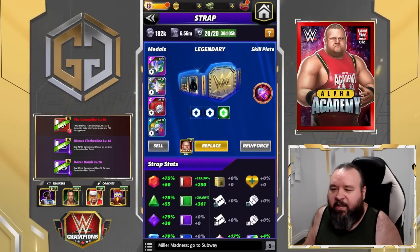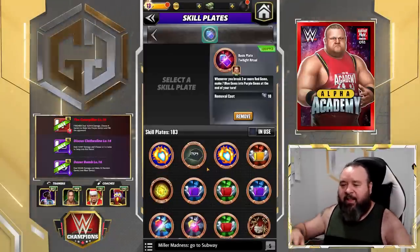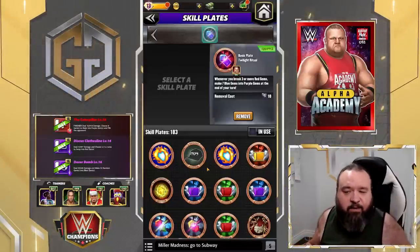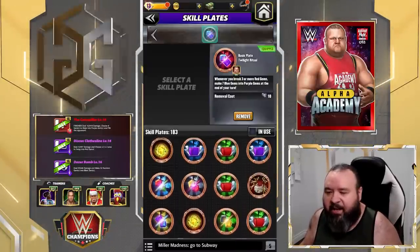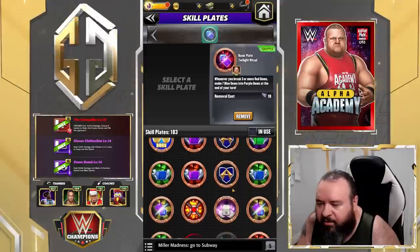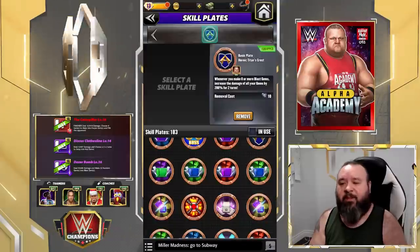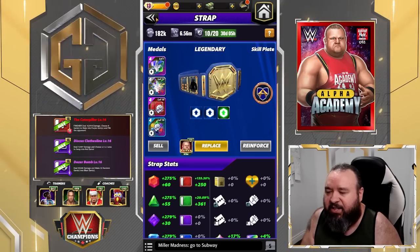For the belt, we put the Twilight Ritual plate there. It's more about having those purple gems pop on the board after breaking the red, which will break a bunch of those blast gems — maybe getting some extra purples after the fact. Actually, we probably should have gone with the Eric Andre plate: whenever you make 8 or more blast gems, increase the damage of all your gems by 200. That makes more sense. If you don't have an Eric plate, Twilight Ritual is a nice option, but the Eric plate is definitely better here since we're making way more than 8 blast gems.